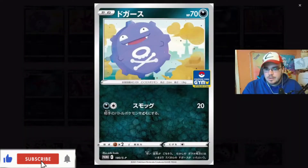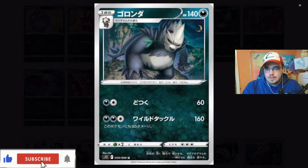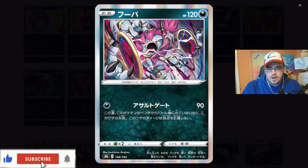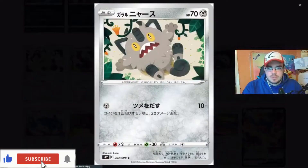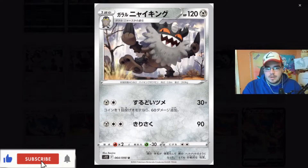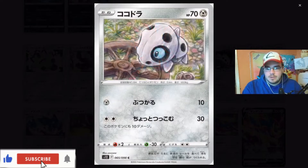Here we go - Dark. Very nice artworks. The artworks are just getting better and better by the set, aren't they? Don't get me wrong, Silver Tempest I thought was amazing - amazing for artworks. But Crown Zenith, the way to finish off an era of Pokemon, these artworks are 10 out of 10. Absolutely rocking it.